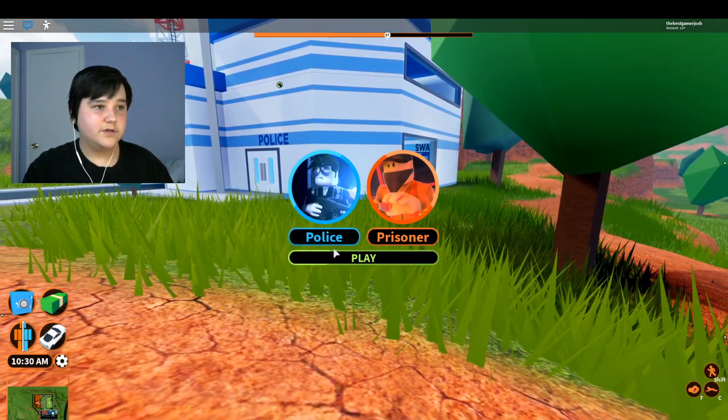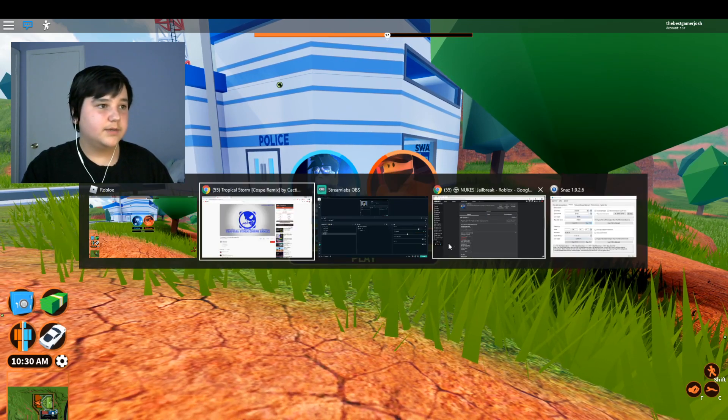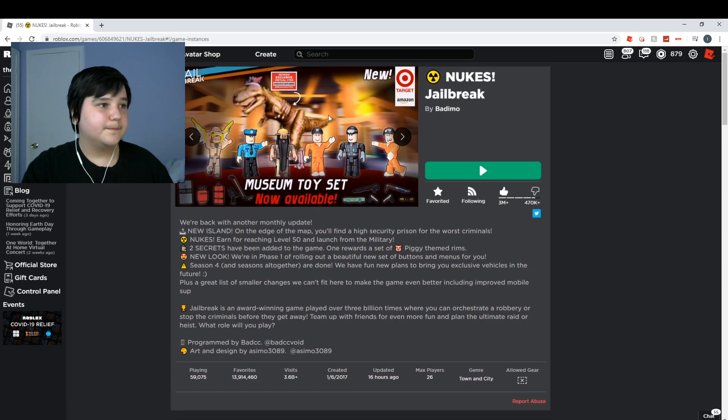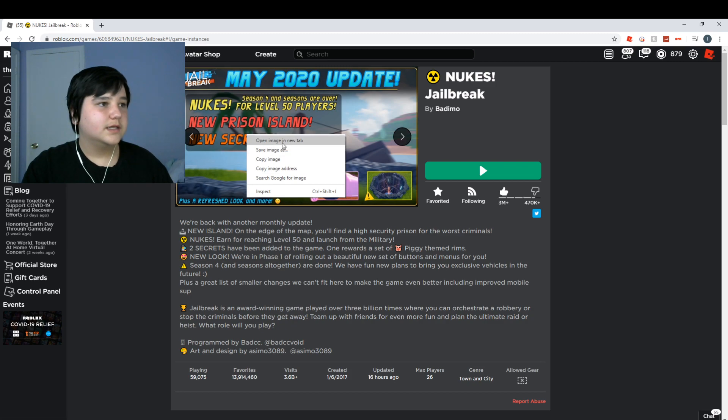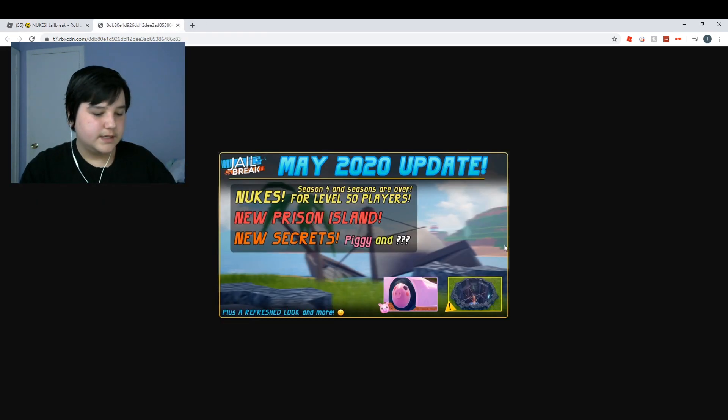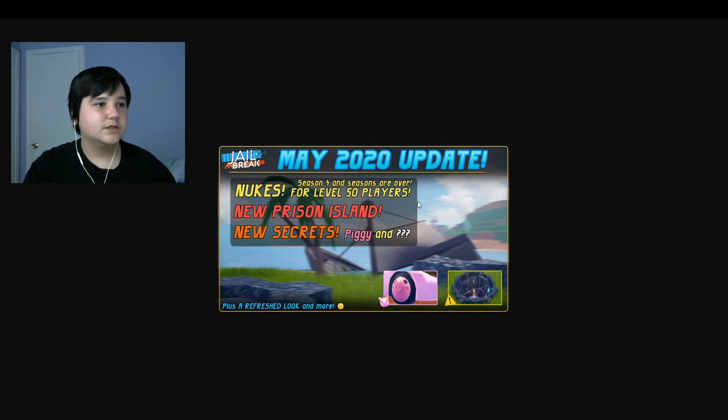On the front page you may notice a lot of new stuff. If we come over here to the front page, look at the new thumbnail — it looks sick. It says May 2020 update, nukes, Season Four, and seasons are over for level 50 players, new prison island, new secrets, piggy secret, and something else.